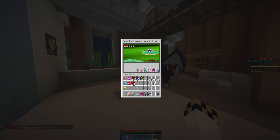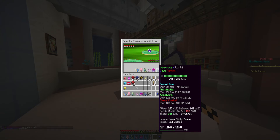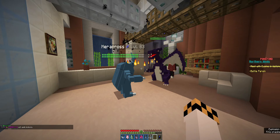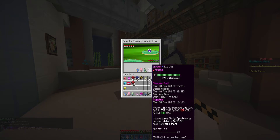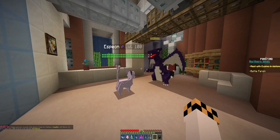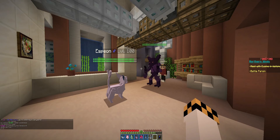This is where it starts to get tricky. We have two level 100s — Espeon and T-Tar — and then we have level 82 Blissey who came in for us the last couple times, and Heracross. We're going to go in with Heracross because of its speed. That's going to be our main majority here, so we're going to go in with a Close Combat. Blissey and them were wrecking face earlier with it.